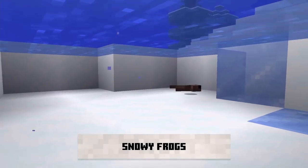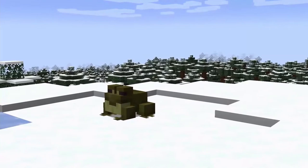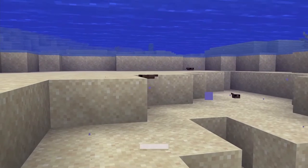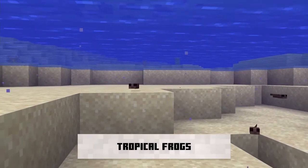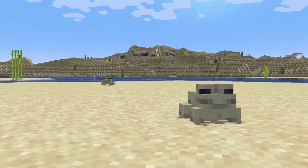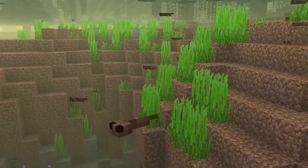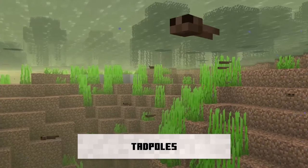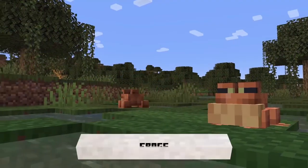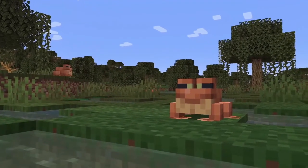In addition to the standard swamp frog, they're adding two more frog variants: snowy frogs found in snow-capped peaks and tundra, and tropical frogs found on beaches bordering warm water. All three variants have different textures and are distinguishable from one another, so it could be a fun thing to collect alongside cats, foxes, and rabbits. I also think frogs should produce something when they eat fireflies — like poop — which could be used in a composter to produce dirt or bone meal.